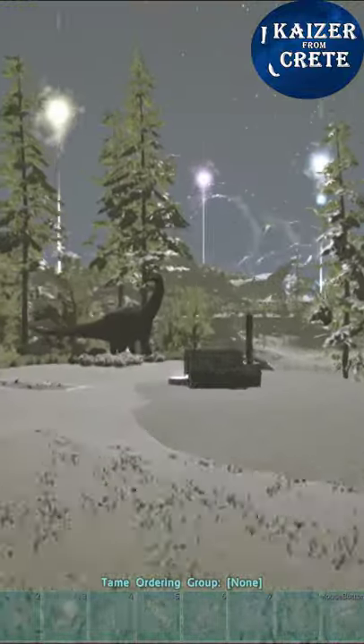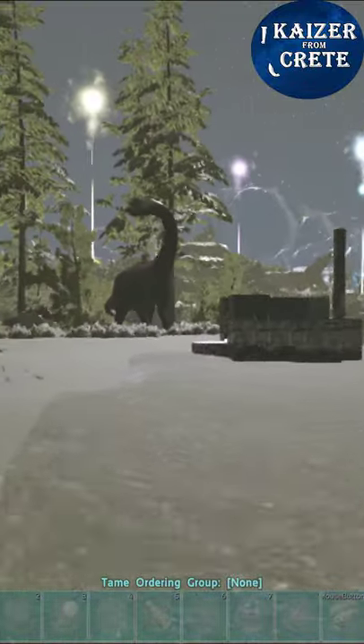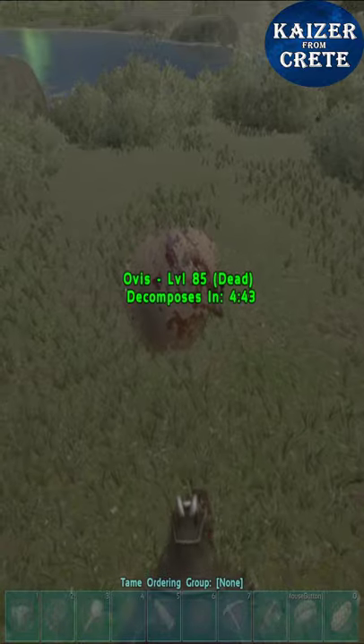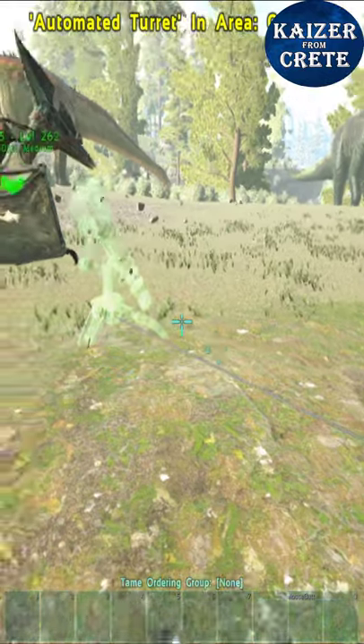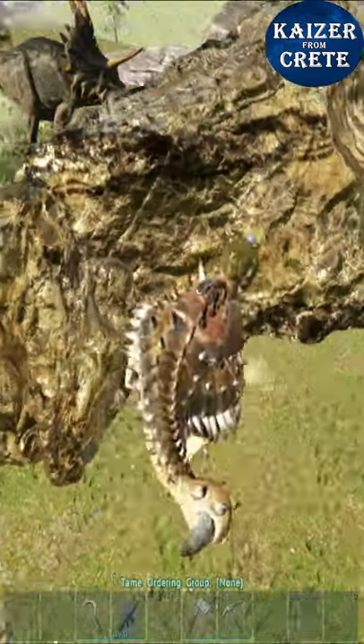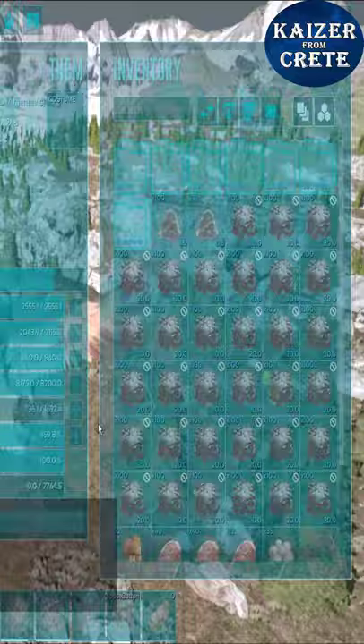Even though it looks like we lost everything, I still had my hidden dinos and my relentless will to succeed. I got some momentum with my frog, placed a turret, got the power up, and crafted an energy saddle. Then I farmed some metal and got some oil from an oil pump — I almost drowned myself trying to farm silica pearls in a tiny lake.